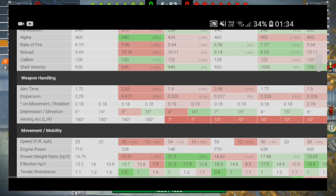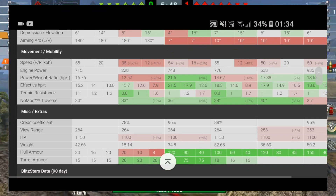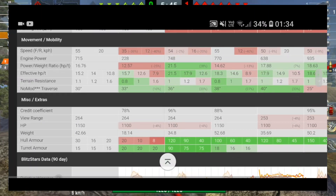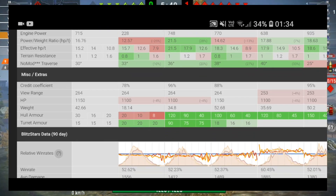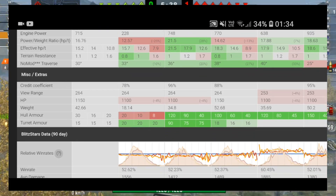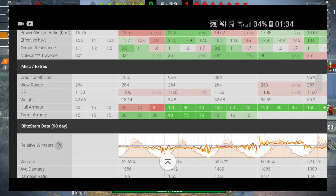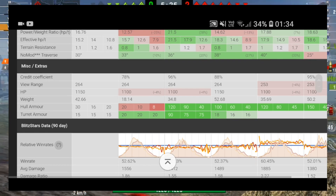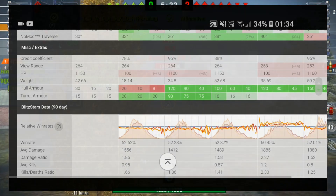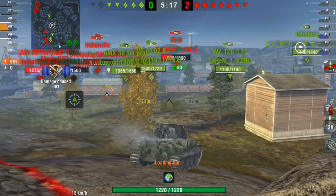It has very nice speed at 55 km/h. The downfall of this tank, which everybody knows, is the armor — it's almost as bad as the Rhm with 30, 16, and 20mm, and your turret is 15/15/15, which is actually worse than the Rhm. So everybody — tier 7, tier 8, tier 9 — should be shooting you with HE regardless of what tank they're in.